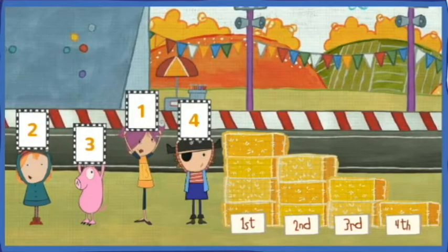What a race! Let's see how everyone did. The racer's signs show the order they crossed the finish line. Who came in 4th place? Choose the racer who's in 4th. Click on the character.